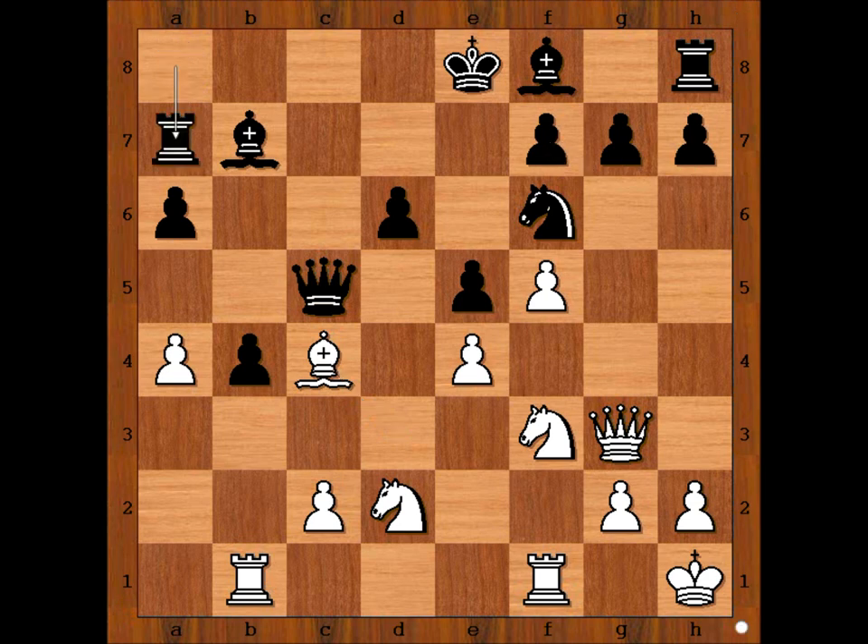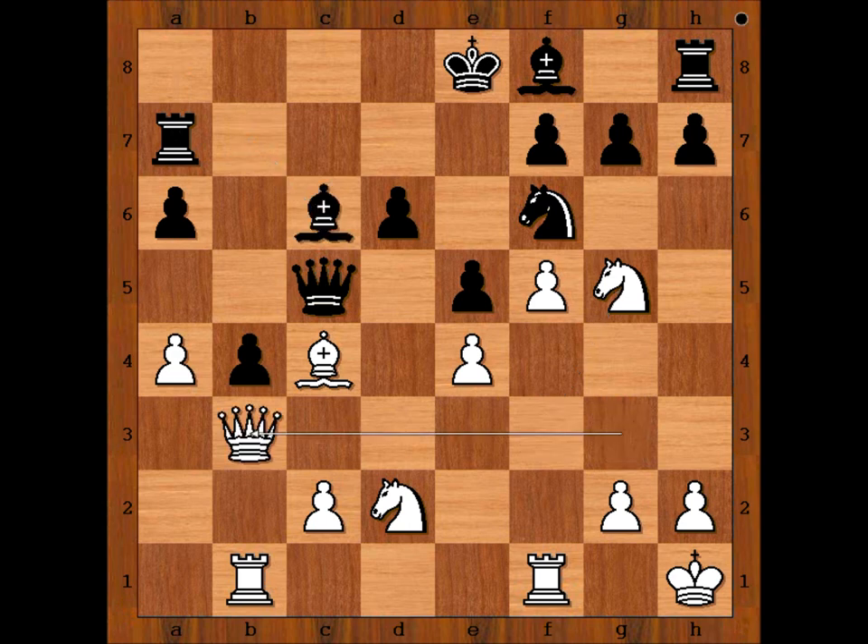Rook to A7, Knight to G5, Bishop to C6, Queen to B3. The Black pawn on F7 is attacked by three pieces and defended by two. Black to move. Zhang Chongsheng played the best move, D5. E takes on D5, Bishop takes on D5. It looks like Black is holding, and if he can bring the dark bishop into the game and castle, he will do well.